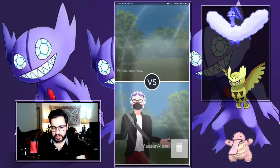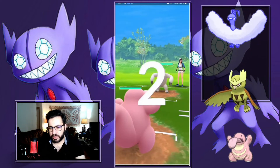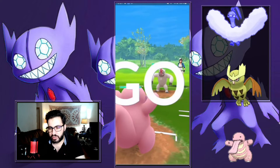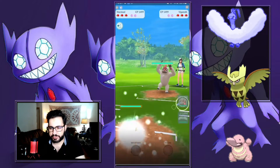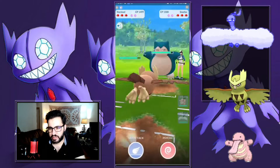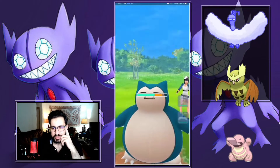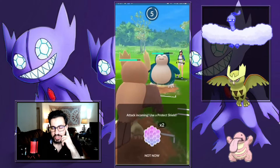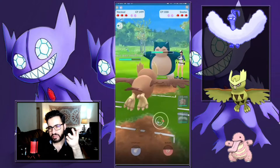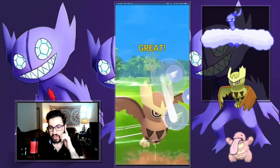First battle. I see Vigoroth, which means this could be a triple Normal team — a hot counter to my lead, so I have to insta-swap. I insta-swap, they bring in Snorlax, I throw Sky Attack, so I should win the swap here because they hot-countered my lead. If I lose the swap, my win probability drops to about 10%, so I have to win the swap.